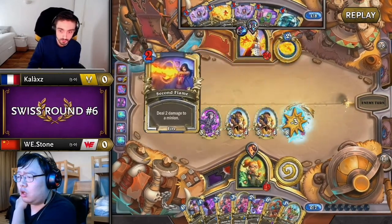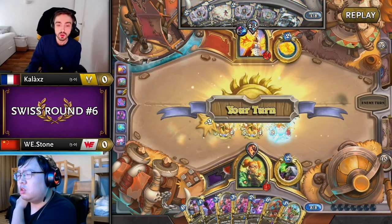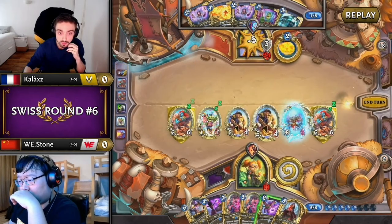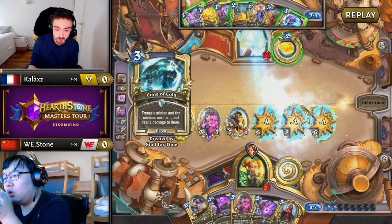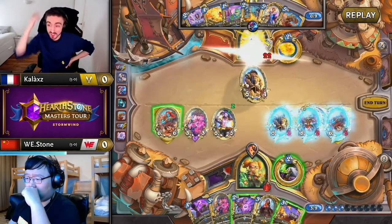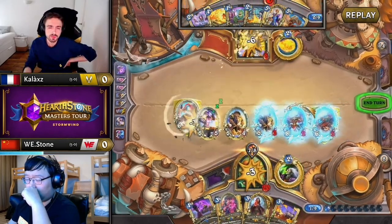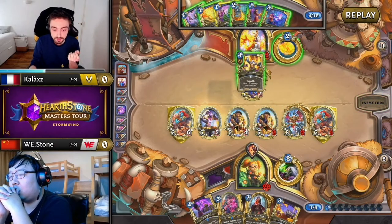For Stone, it was a couple of things coming together. Resurrecting three Neophytes off Raise Dead is going to help you a lot. Getting all these big threats just in time is going to help you a lot. But it's not like he got absurdly lucky — he didn't play a single Flesh Giant that game. He just got there off knowing the matchup very well, denying any spells to be played by his opponent, clearing the board 100% whenever he could, and then as soon as it was time to play minions, he spotted it perfectly.